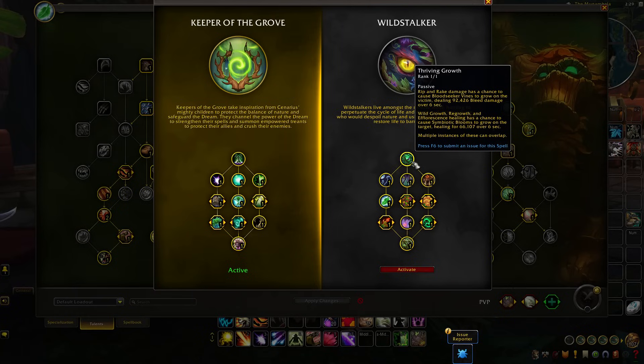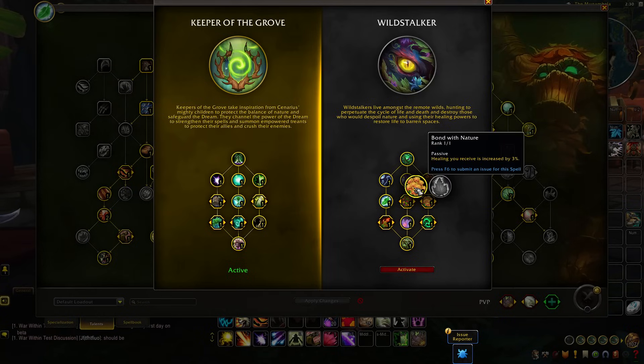With Wildstalker, you have more of a passive playstyle where Rip and Rake can apply a Bloody Thorn that bleeds enemies over time, while abilities such as Wild Growth, Regrowth, and Efflorescence healing have a chance to cause a Symbiotic Bloom to grow on a target, doing a bit of healing over time. The Symbiotic Blooms will now prefer injured players over pets, which is a huge quality of life upgrade, and the Symbiotic Blooms grow 30% more often, which is a quite nice overall performance value increase. As for the personal survivability of Wildstalker, we did see some reductions, such as Bond with Nature, which now increases healing taken by 3% instead of 10%, affecting both Feral and Restoration similarly.